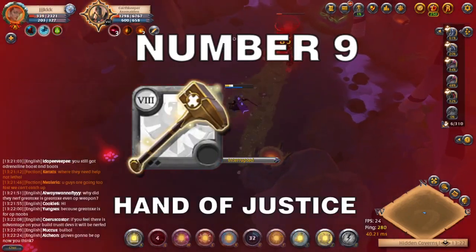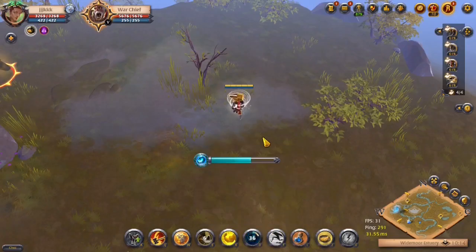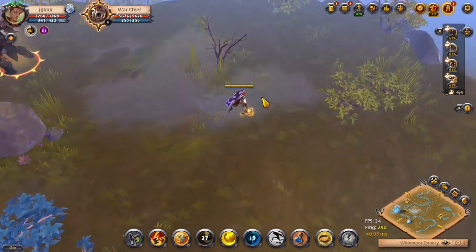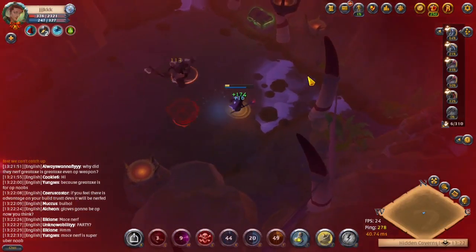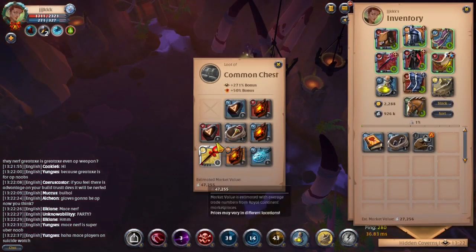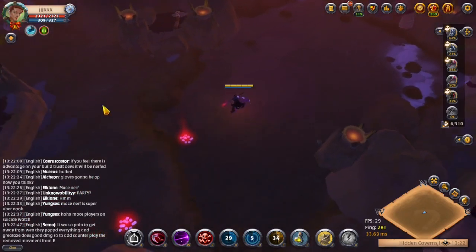At number 9 is the Hand of Justice and its E ability called Onslaught. You spin toward a targeted position, spinning your hammer in a 3.5 meter radius for 1 second. You pull up to 10 enemies as you pass through them, stunning them and dealing physical damage every 0.2 seconds. Upon reaching the targeted position, you slam the ground after 0.5 seconds, throwing all enemies in a 5 meter radius into the air for 0.5 seconds and dealing physical damage. This ability is really good for setting up enemies for massive damage from your damage dealers.